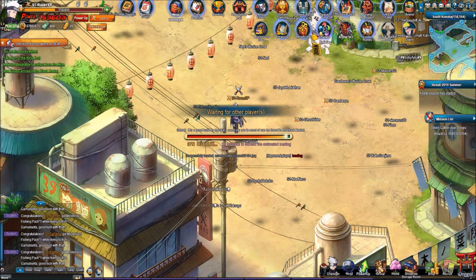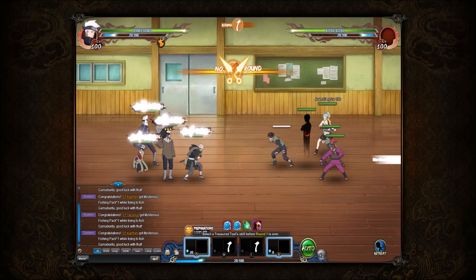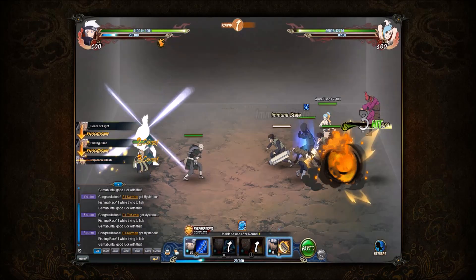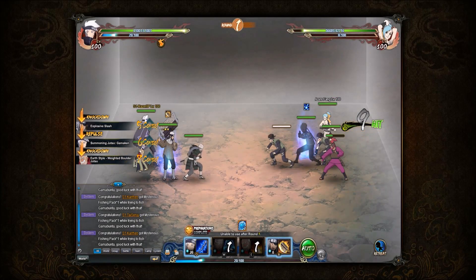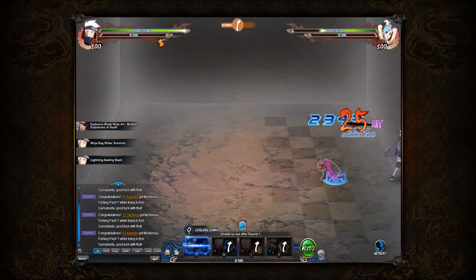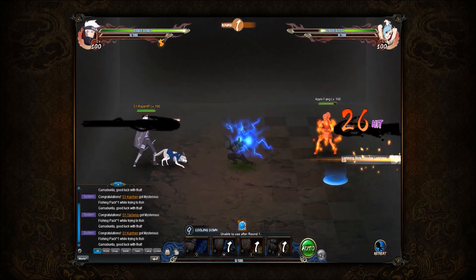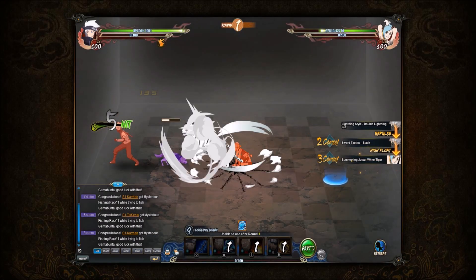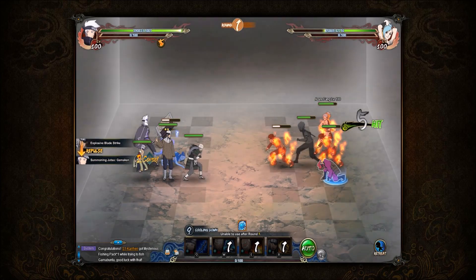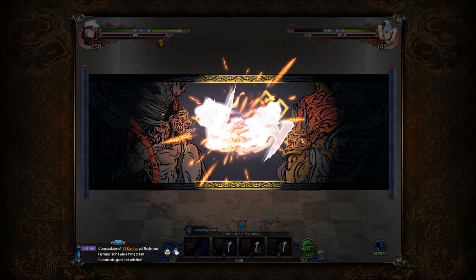Here we go, first battle. Keep in mind that Jampachi doesn't actually give an extra standard attack to any other ninja because there are no other Edo Tensei members in the lineup — he'll just give an extra standard attack to himself. Mifune starts right off the bat, goes right after Roshi. Nice combo there on Roshi. Let's go ahead and wipe out Roshi right now. He goes out to the Lightning main — that's fine. And he surrenders.